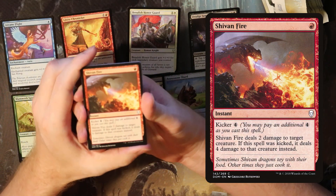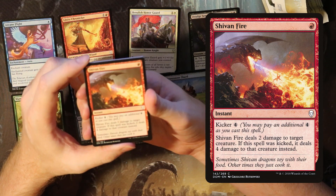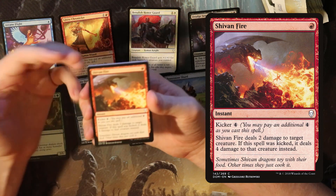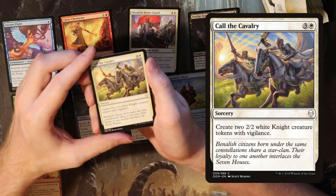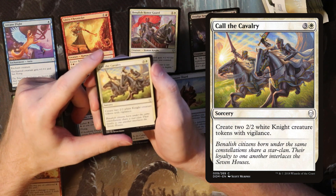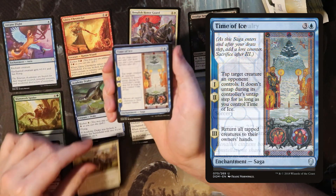Here we have our first premium common, which is Shiv and Fire. It deals two damage to a creature for one mana, and if you kick it you can deal four damage instead. It's very good — I would take these early and often. Call the Cavalry is a sorcery that creates two 2/2 white knight creature tokens. That's a perfectly serviceable card with nothing to write home about, though it did work well in the black-white go-wide deck.